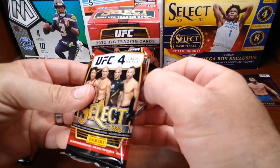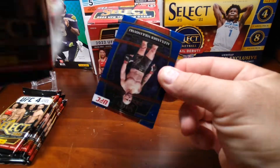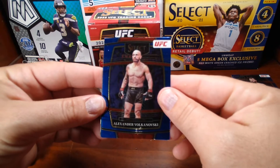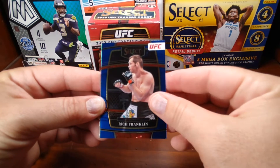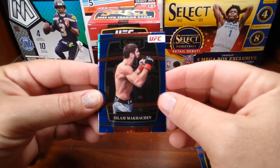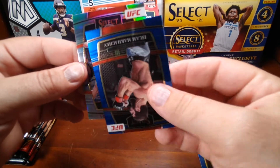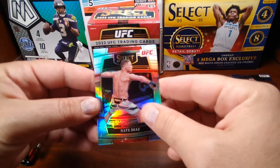Yeah, I've always been a big fan of Select — it's a beautiful product, they've got some nice cards. We maybe got a silver in here. Alexander Volkanovski, Rich Franklin, got Islam there. And we have a silver — Nate Diaz — I have heard of him.